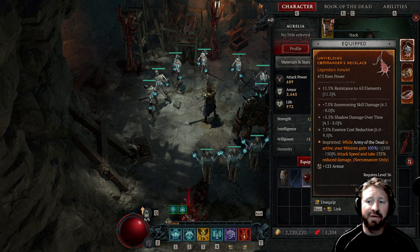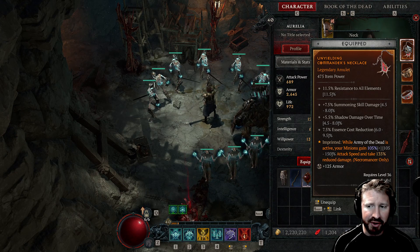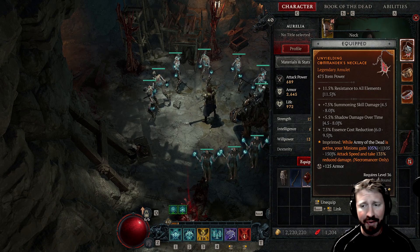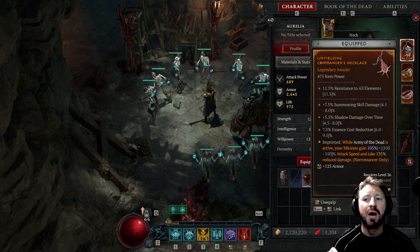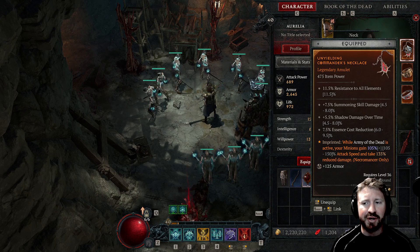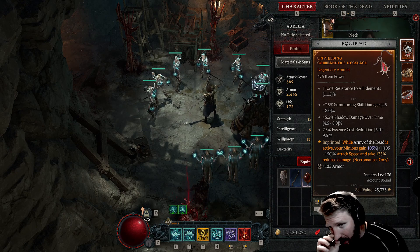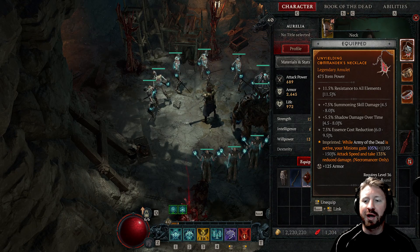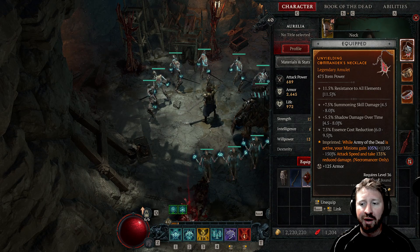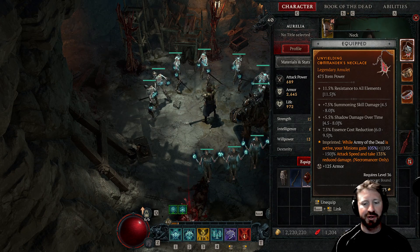But since my last video I've actually attained this aspect that I've imprinted on an amulet from completing a dungeon. When I imprinted it on the amulet, it made it into this legendary — the Unyielding Commander's Necklace: 7.5% summoning skill damage. Here's the aspect I imprinted onto it: while Army of the Dead is active, your minions gain 105% attack speed and take 135% reduced damage. Absolutely godly.